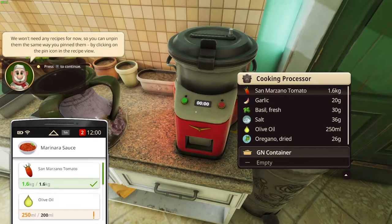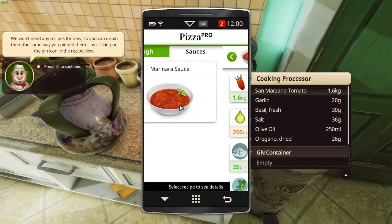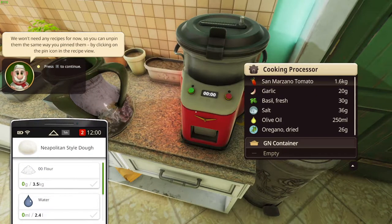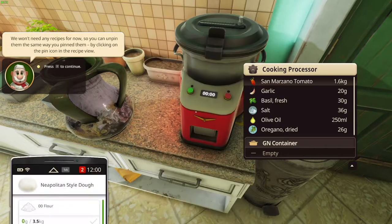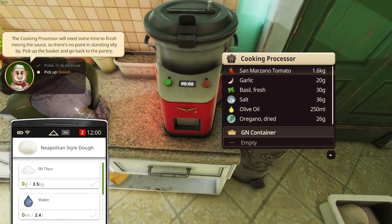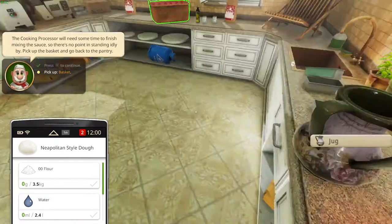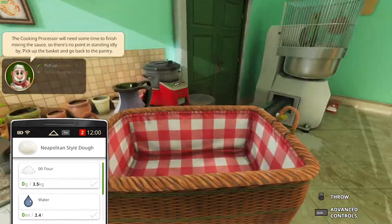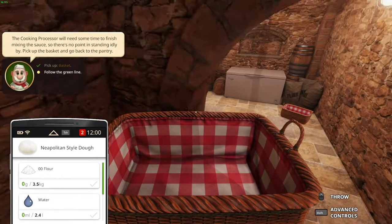We won't need any recipes for now — you can unpin them the same way you pinned them. So let's go and unpin those things — same with the dough, unpin it. Why is it so pinned? I said unpin. Press T to continue. The cooking processor will need some time to finish mixing up the sauce, so there's no point in standing idly by. Pick up the basket and go back to the pantry. Alright, back down we go into the cellar.